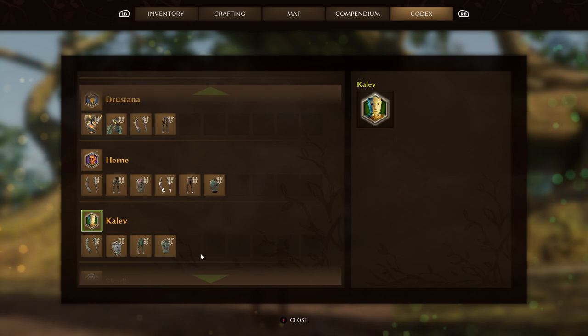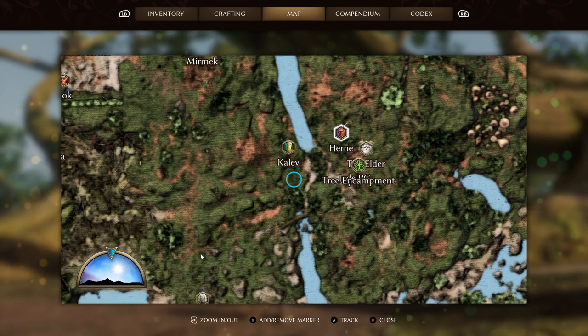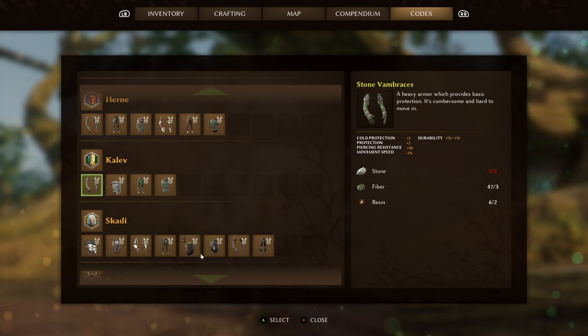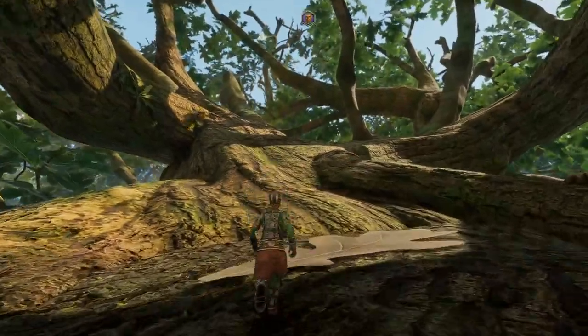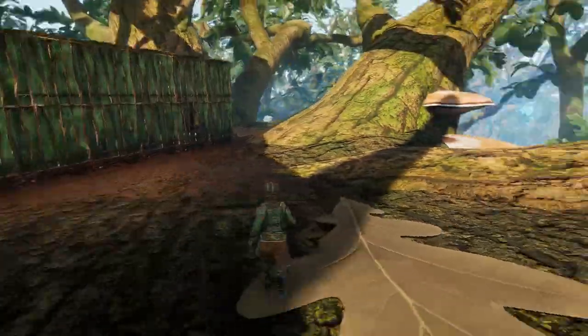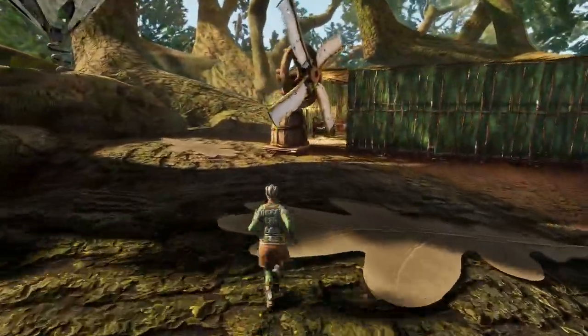You'll find the Stone set with Kalev, who is pretty close to the spawn just across the waterway. You'll need 40 stone total to craft this set, plus 21 fiber and 8 resin. I kind of like the stone plates, and to be honest it's not too much of a difference compared to wearing some of the regular other upgraded armors in terms of movement speed.